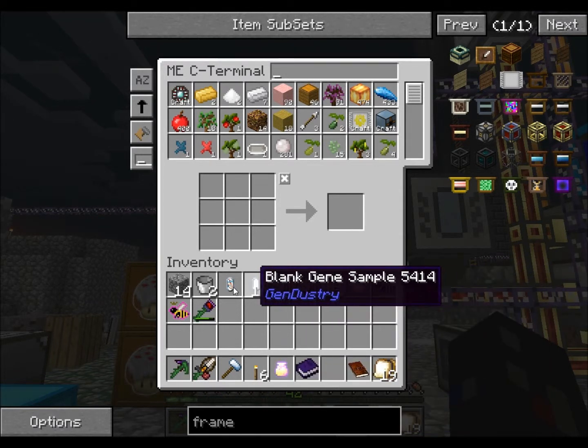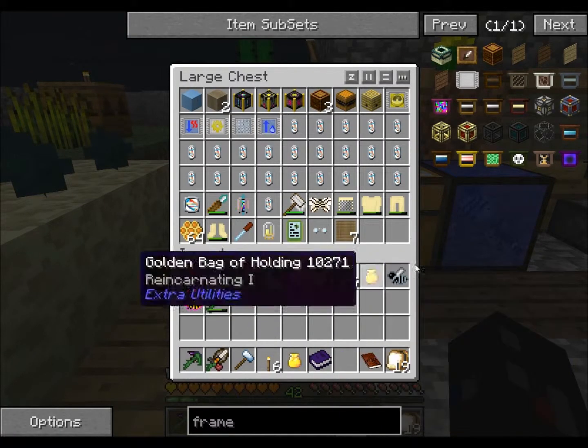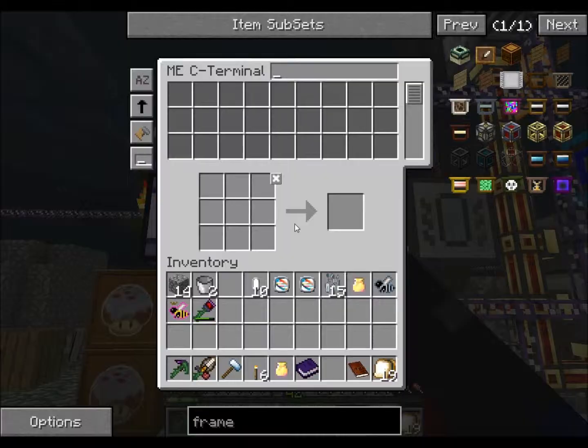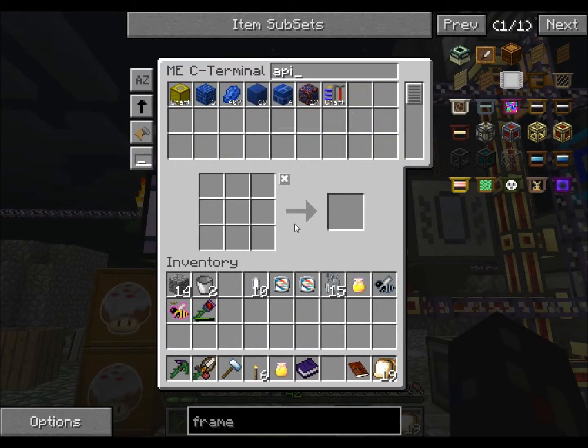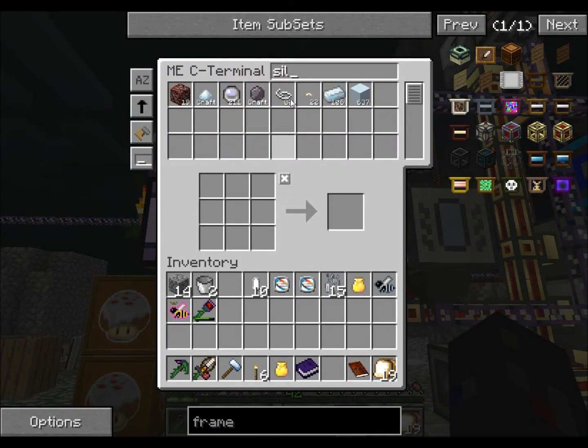I think I need the spiteful genome. Got an austere genome. So many genomes. I'm also making a lot more apiaries because I don't think I have enough.